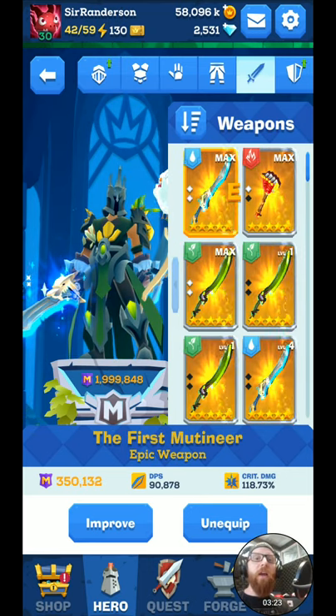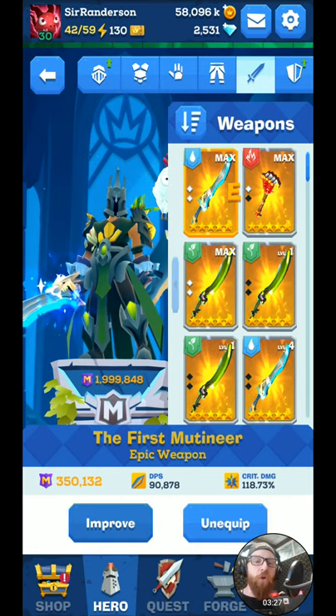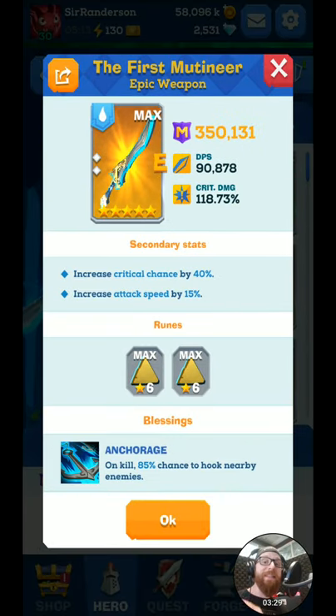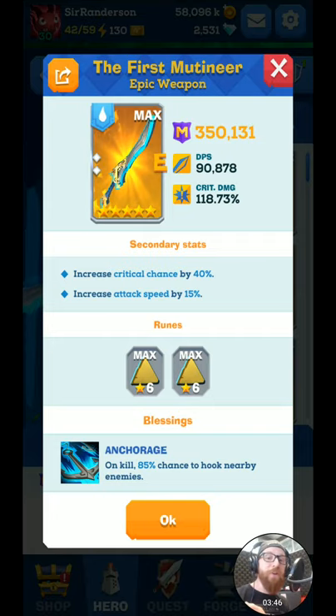And finally, epic. This is my epic sword I'm using right now, called the First Mutineer. By itself, you can see it's very strong — two rune slots as well. It has the ability Anchorage. It does not require any other piece of gear to have this ability, it just does it on its own. On kill, there's an 85% chance to hook nearby enemies. You saw in that tutorial level that those poor chickens were getting a few anchors to the face — and that was all this bad boy right here.